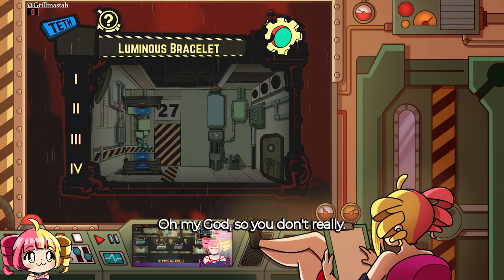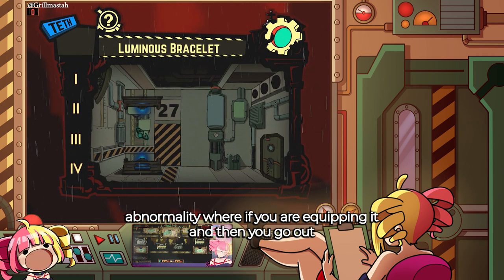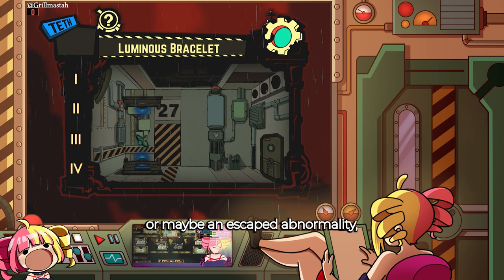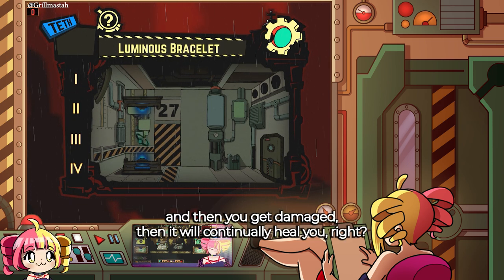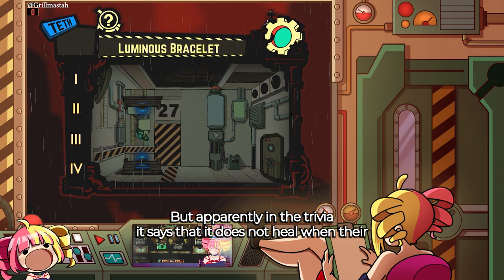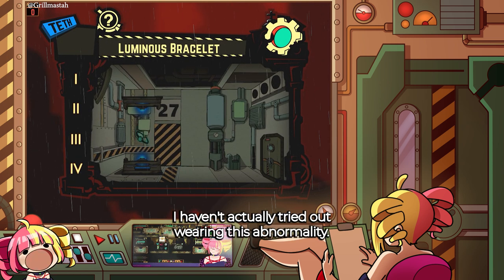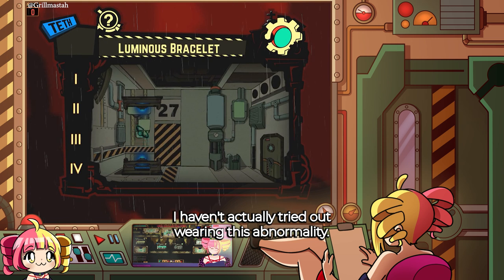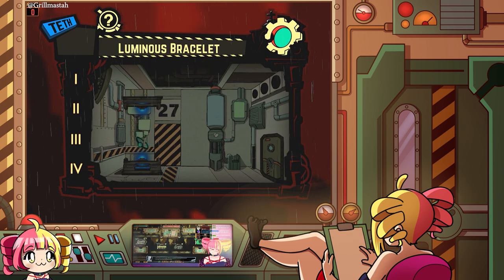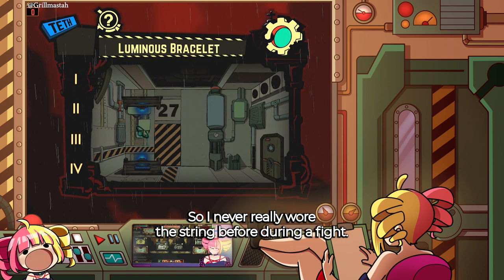Trivia: This abnormality and the Heart of Aspiration are the only mounting-type tools to increase Fortitude. Contrary to what the methods say, the Luminous Bracelet does not heal the employee when their HP drops, but instead heals a small amount only when first equipped. So it's not really a regen-type item — I thought if you equipped it and went out to fight an ordeal or escaped abnormality, it would continually heal you like a regen ring. But apparently it only heals a small amount when first equipped. I never actually tried wearing this during a fight because I worried the 60-second timer would kill them while walking.